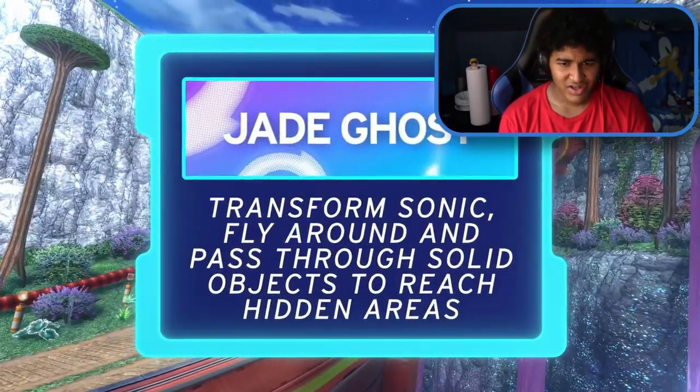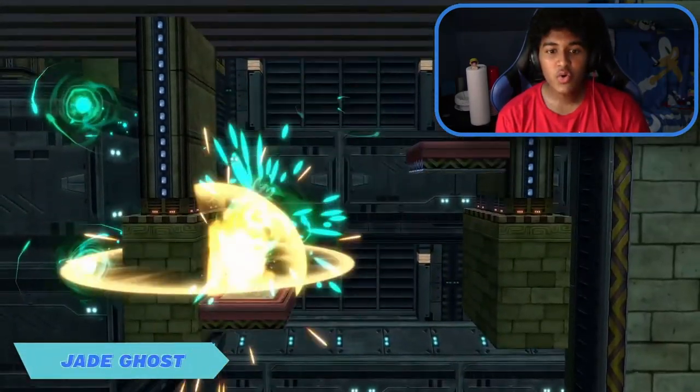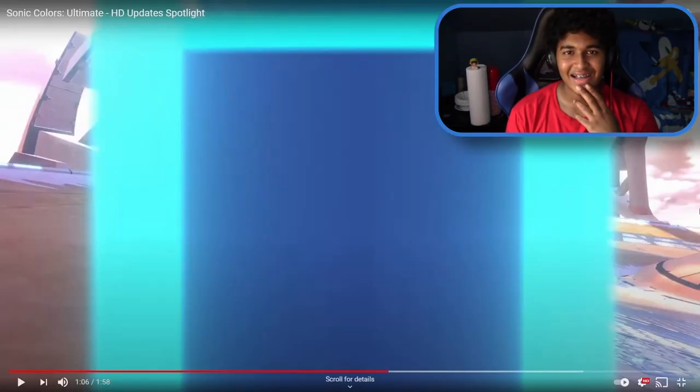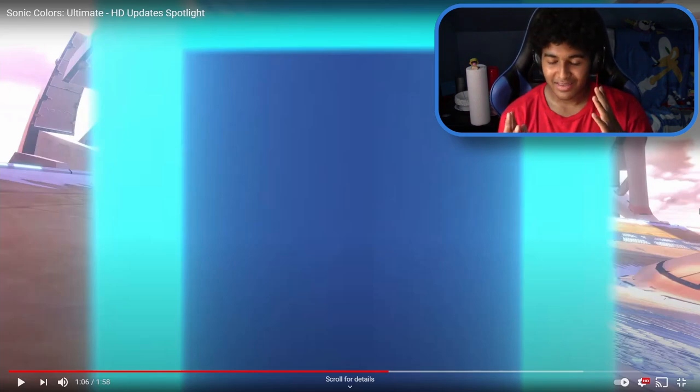Jade Ghost — transform Sonic, fly around, and pass through solid objects. A new wisp! It's like the Boo Mushroom from Mario Galaxy. I'm sorry, I had to make the Mario comparison. I had to.